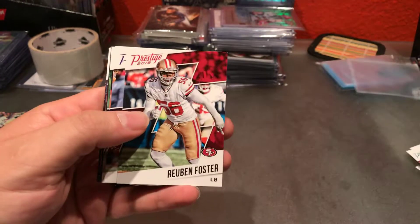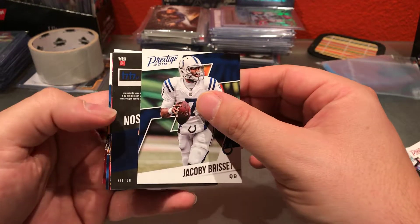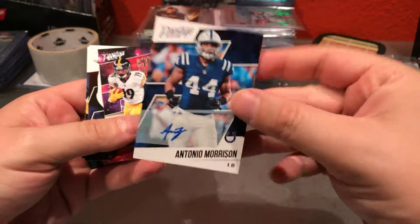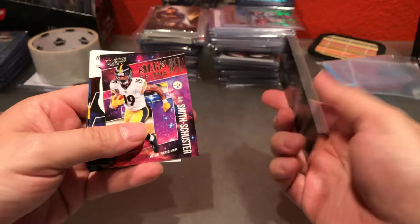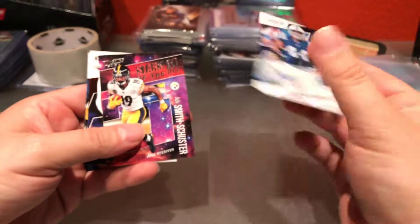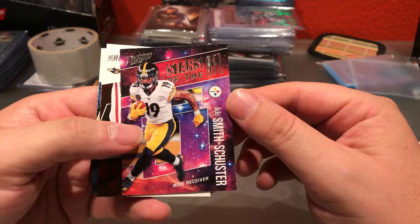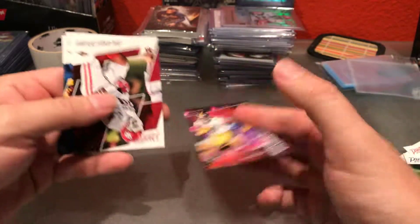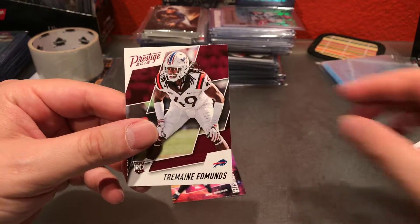Kenyon Drake, Reuben Foster, Adam Thielen, Evan Ingram, Jacoby Brissett, and our last hit — Antonio Morrison. Not gonna lie, not sure who this guy is, but that's our second hit: Antonio Morrison. Stars of the NFL, Juju Smith-Schuster — that's a cool little insert. Orlando Brown, Jordan Lassley, and Tremaine Edmonds.